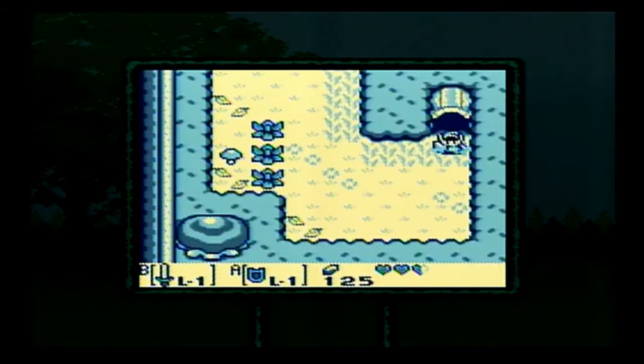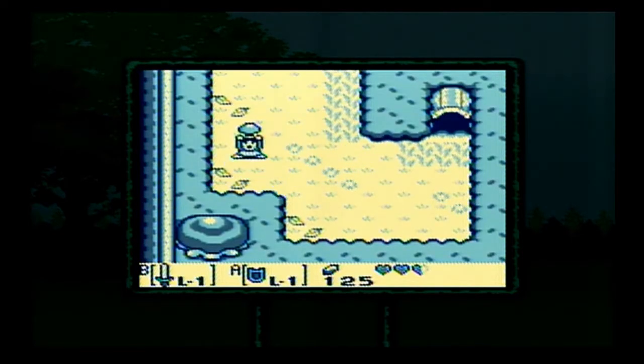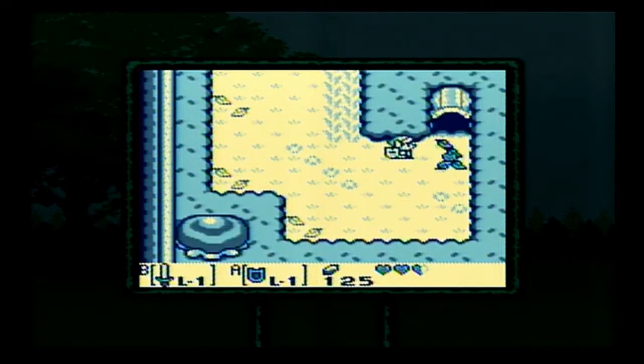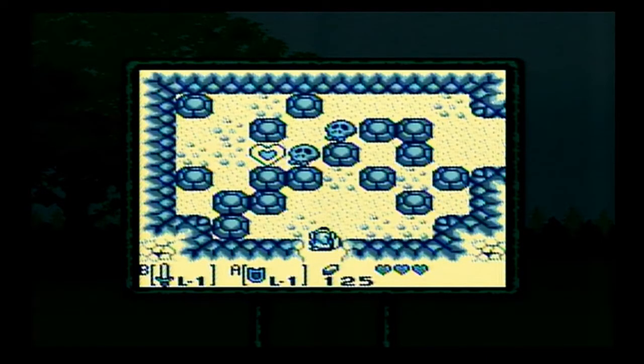I'm speeding up to avoid picking it up and hearing that message. And hey, we got a mushroom. Much like A Link to the Past, we'll be giving this mushroom to a witch. A mellow aroma from it flows into our nostrils. Let's head back through this cave.